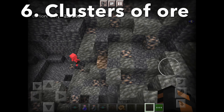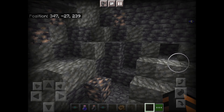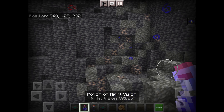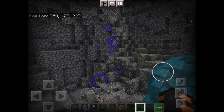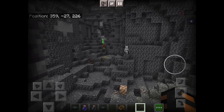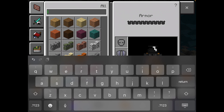They also added big clusters of iron and coal. Look at how big this vein is — they added raw iron and all those raw ore forms, which is very cool. That vein size is pretty big, it's kind of overpowered.